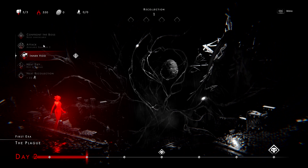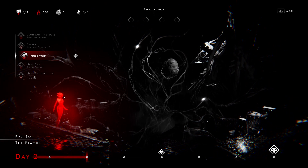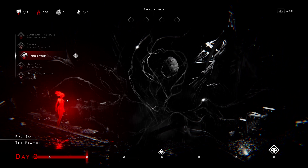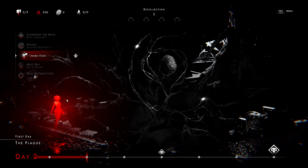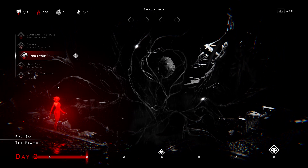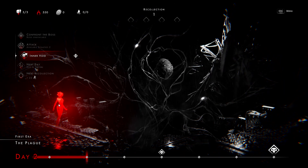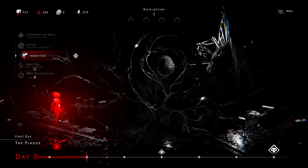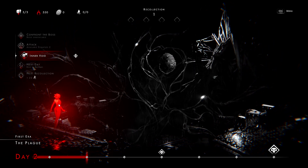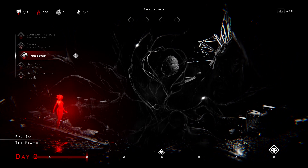The game starts off with an abilities section — not hugely consequential — where you're playing as this character you can see my mouse hovering over. You have all these abilities, and eventually you finish that intro and get into the meat of the game, which is the tactical RPG portion.